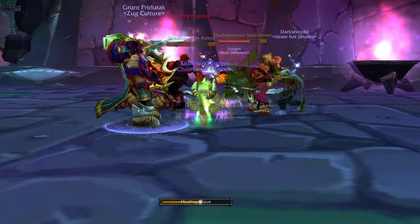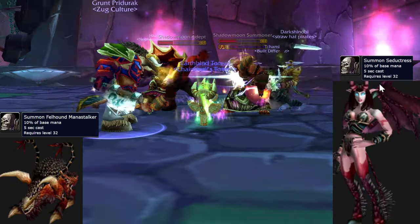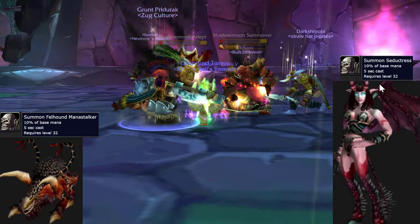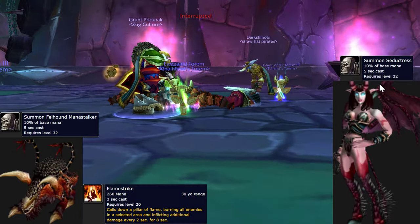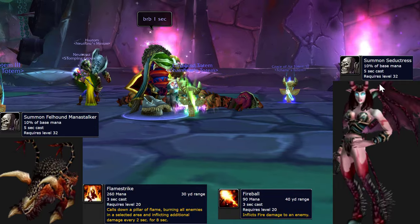They will summon one of two mobs: one being a Felhound which will Mana Drain, the other is a Succubus who will Charm. Grounding Totem and Tremor Totem work wonders, as well as Chain Heal here, because one of the other abilities of this thing is they Flamestrike and Fireball. This is the reason why Shamans were made for this dungeon.